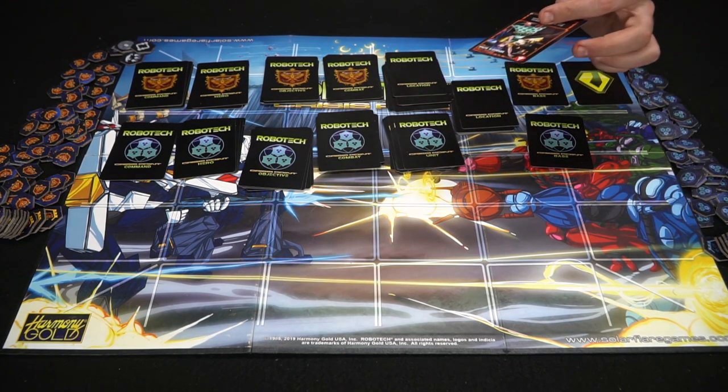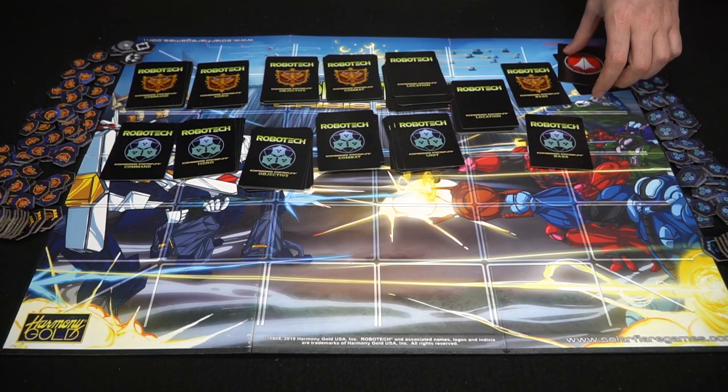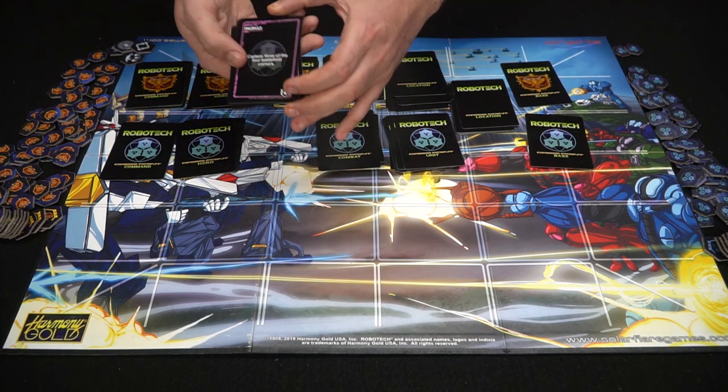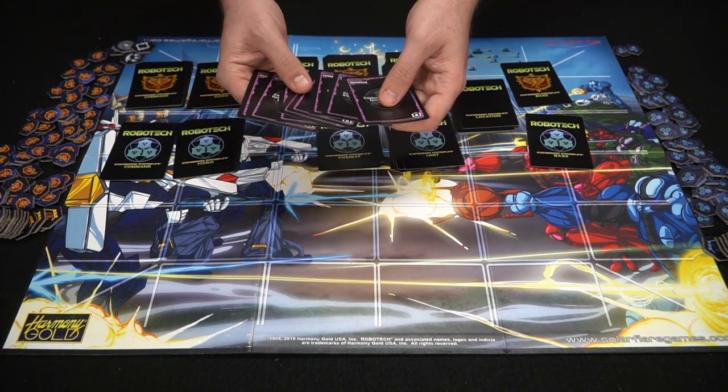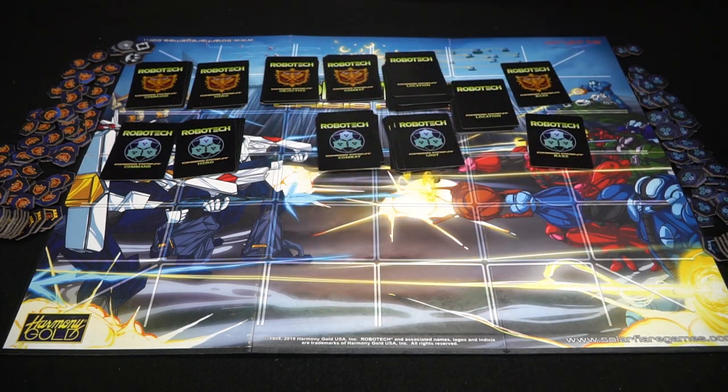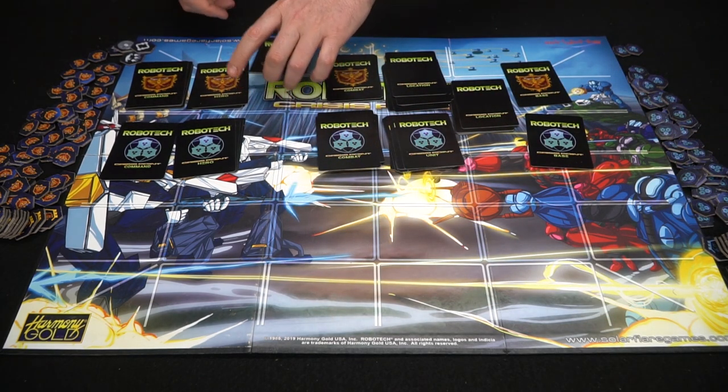In addition, there are some promo cards here for a separate game — set those aside. To begin the game, you're going to look at your objectives and choose two of them. There are a bunch of different objectives you can go through; pick two of these cards, set them aside, and remove the rest from the game.